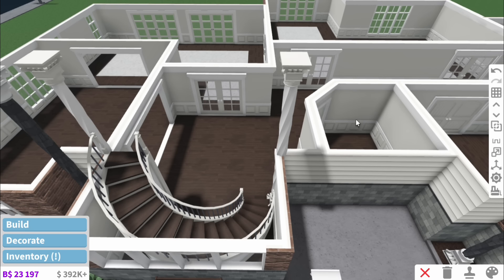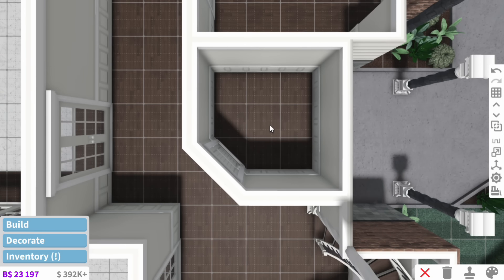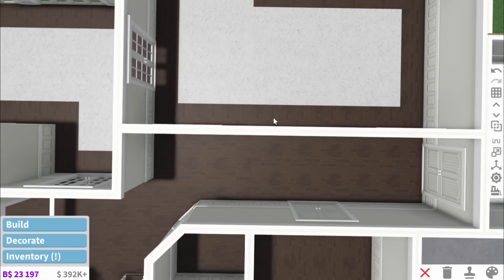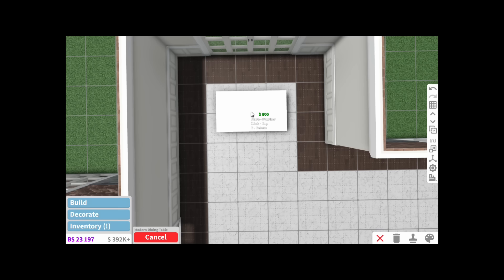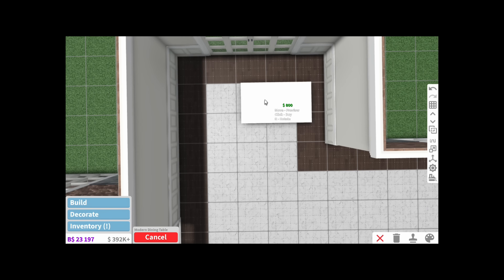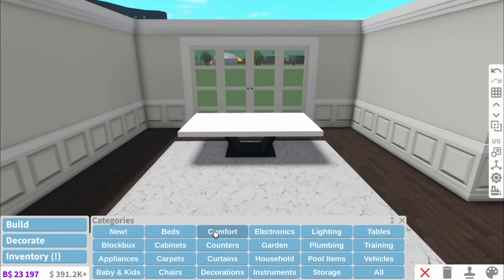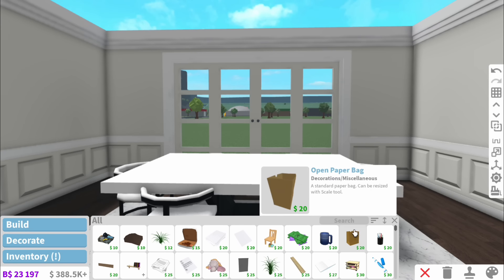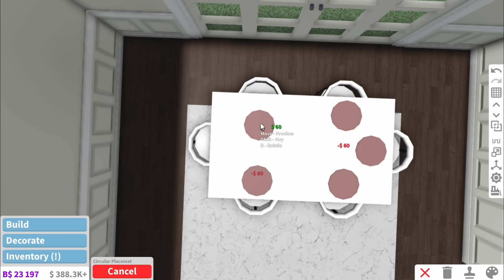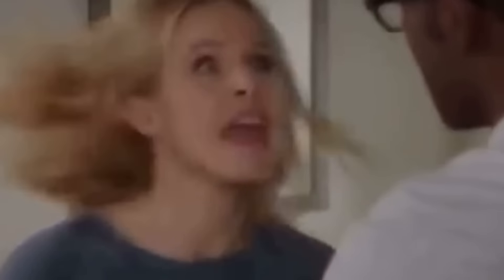When everything looks cream and white and just nice and bright. I also added a room down here — I thought we could have a downstairs toilet in the corner. But we're not going to be starting with the toilet; we're going to be starting with the kitchen dining space. I haven't actually decided the layout of this house yet, but I do think we should have a dining room in here.